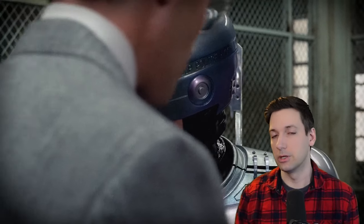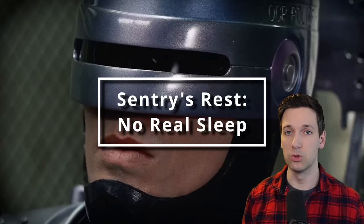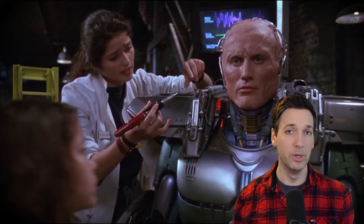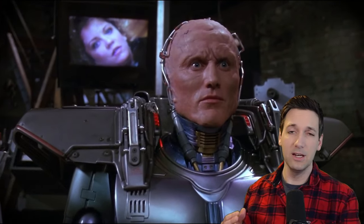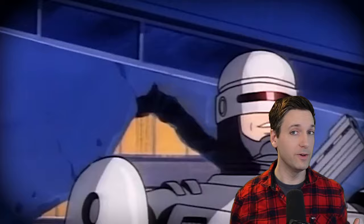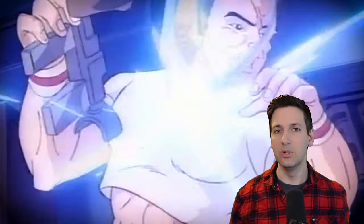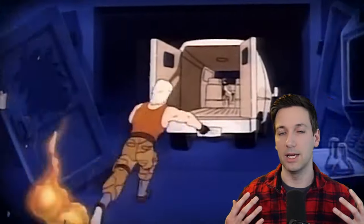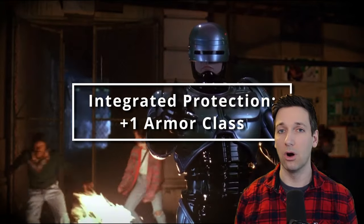Starting with the race, you are essentially 90% robot outside of a face, some brain, and maybe some other odds and ends. So we're going to choose a Warforged. This syncs up pretty well with RoboCop for a few reasons: one, you're essentially a robot; two, you get Sentry's Rest, so you don't really sleep so much as become inactive and recharge — which actually happens in RoboCop. You also have Constructed Resilience, giving you advantage and resistance to poison. You don't need to eat, drink, or breathe. You're immune to disease, don't need sleep, and magic can't put you to sleep. A really notable feature is Integrated Protection, making you super tanky — any armor you're proficient with is integrated directly into your body, which is pretty spot on for RoboCop. And you have a plus one to your armor class by default.